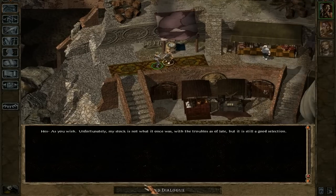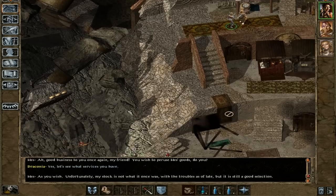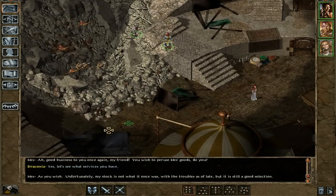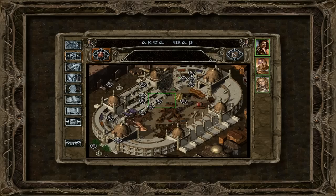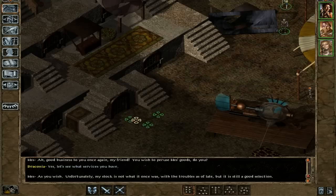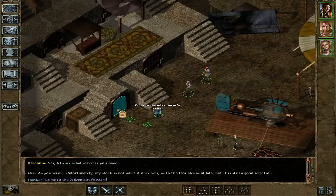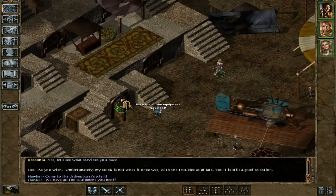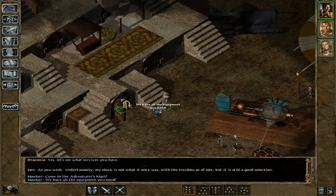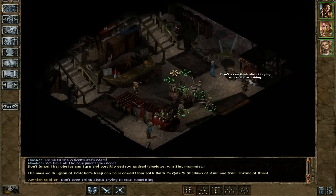I'm going to sell the other piece of armor. And then, before we continue anywhere, we're going to go to a special shop on the left-hand side here — this is called the Adventurer's Mart. And if you have the special edition like I do, you can get in there and get some special items that you might want to have later on. You can't buy them now because you don't have the money, but you can buy them later, and you should definitely be aware of that.